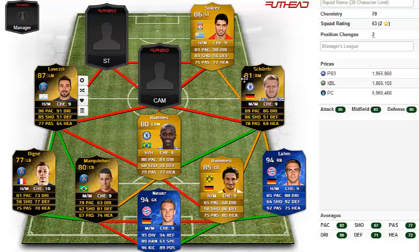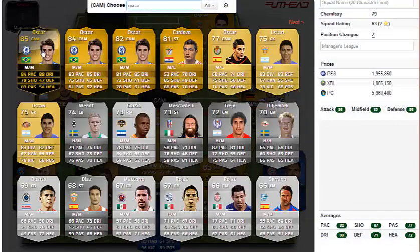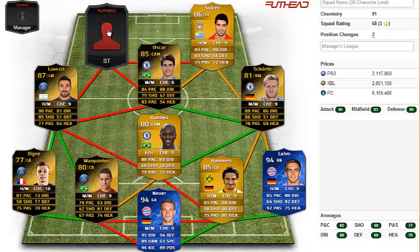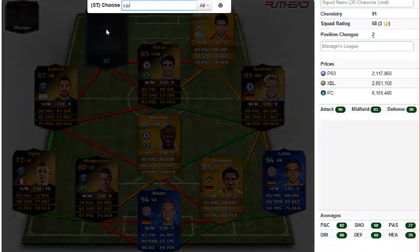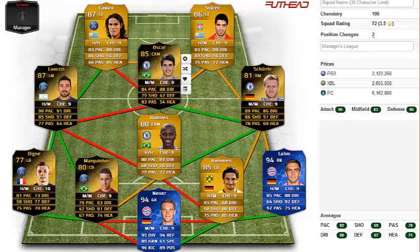So there's two Team of the Season players, one-two-three-four-five Informs, and just four regular cards. At the end of this squad we are going to have Inform Oscar, and to finish this squad off — I think everyone saw this coming — it's Edinson Cavani.